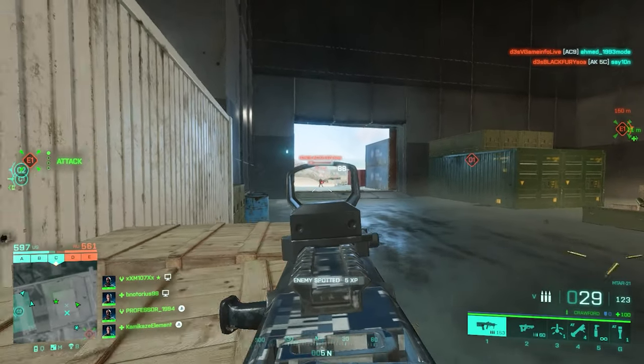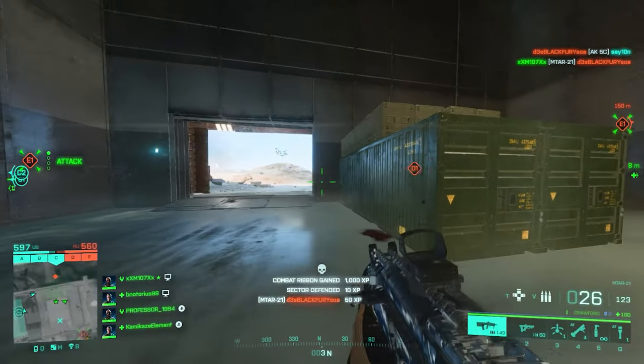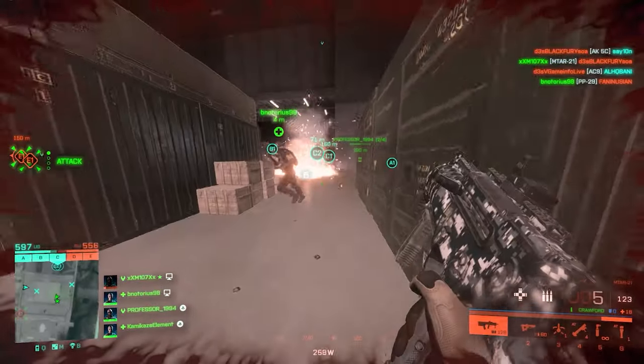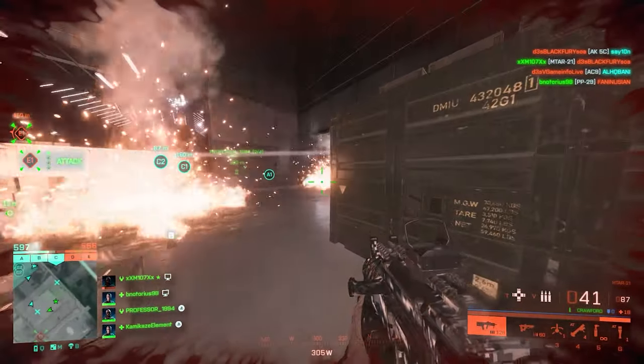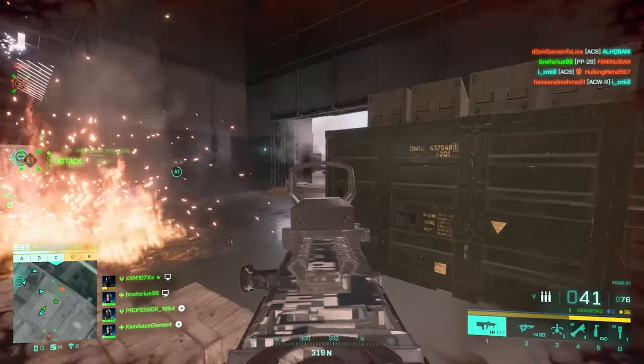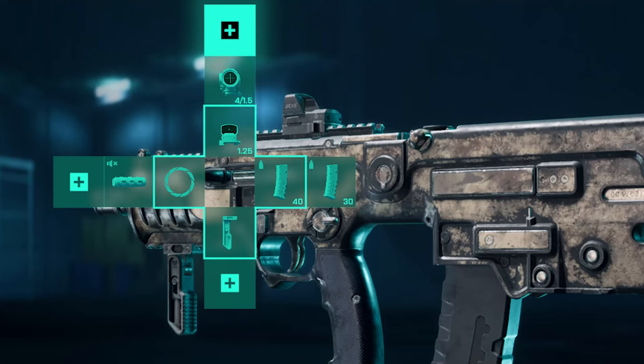The M221 has 900 RPM fire rate and is one of the best vault weapons. Factory barrel and wrapped suppressor as usual, LWG grip for under barrel. You only have two ammo options so use them both. Red dot and ghost hybrid for sights.